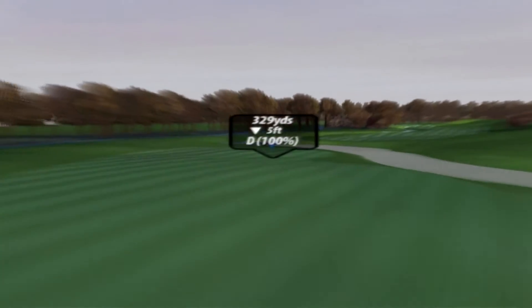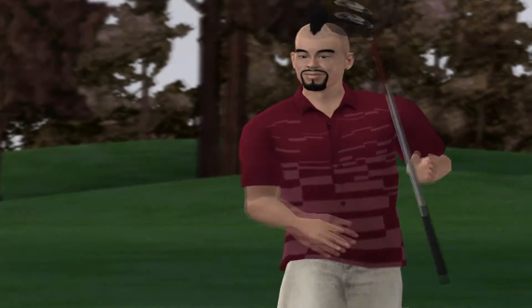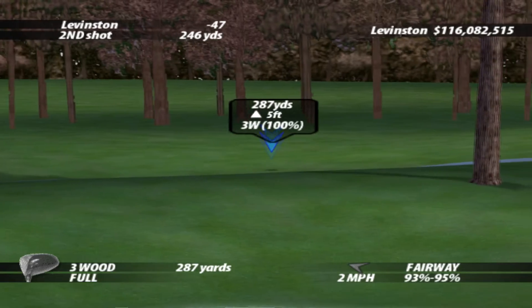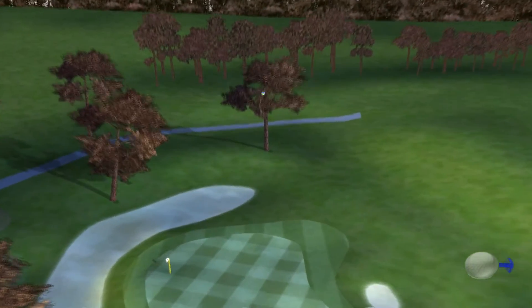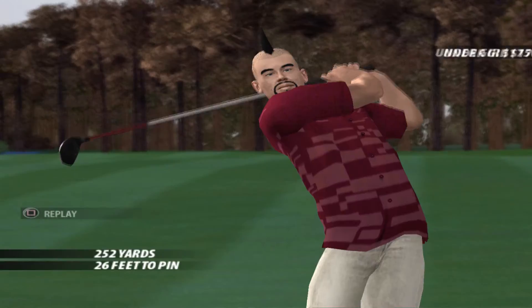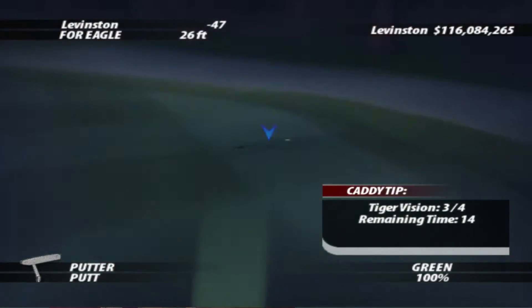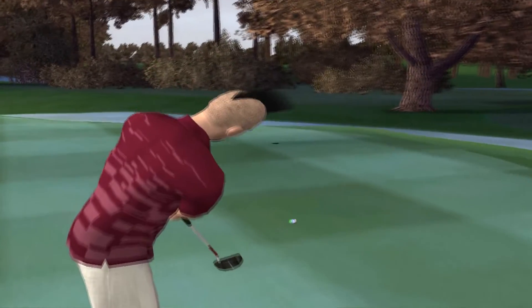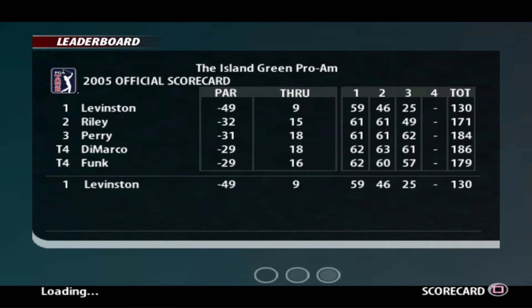Bit of power boost. The main thing is don't over-hit it into the rough or you're screwed. Going to have to hit a three-wood here and just hope I get enough power to avoid the rough. I think I've just about done it — it's an off-putt, but we are on the green. It's a makeable putt — Tiger Vision used. It's an eagle, we'll take it. You might actually be better off hitting a three-wood rather than a driver there.